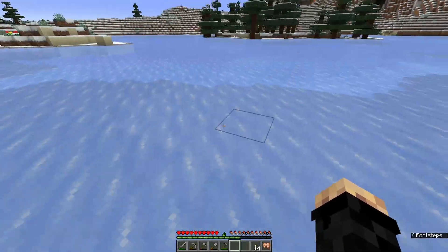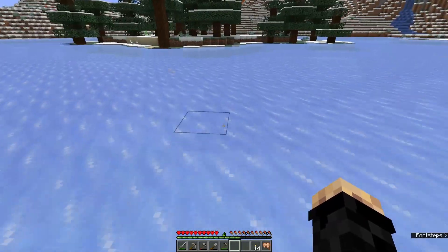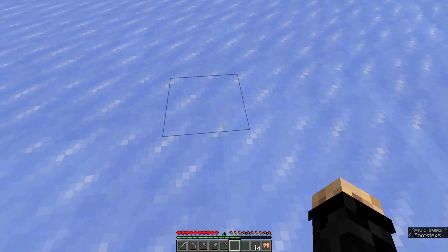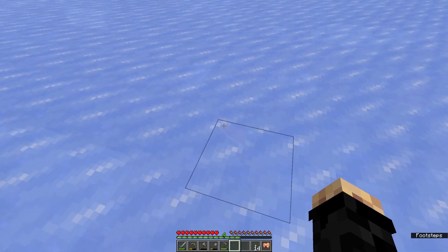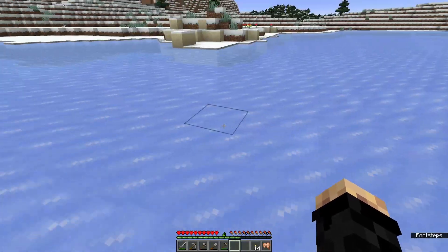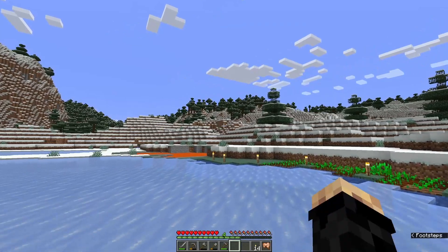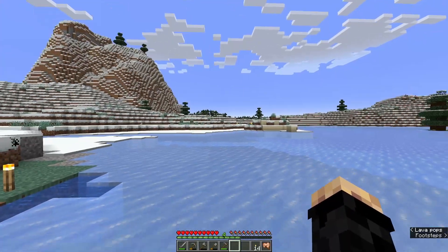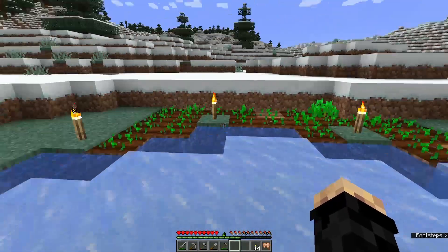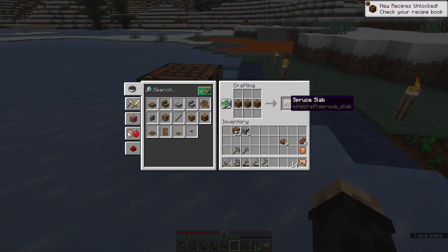There are some things we can do to hurry growth along — the most common one is bone meal. You can get bone meal from a variety of sources. There's a salmon right there under the ice — salmon have a chance to drop bone meal as well as their flesh when killed. If you kill skeletons — some of the monsters that spawn at night — they have a chance to drop bones, which you can convert into bone meal.